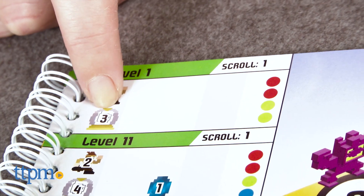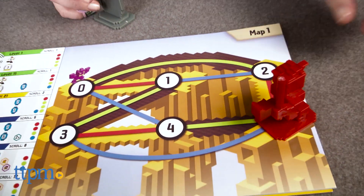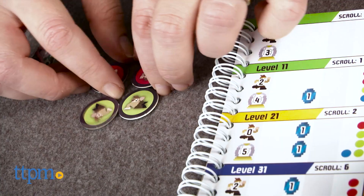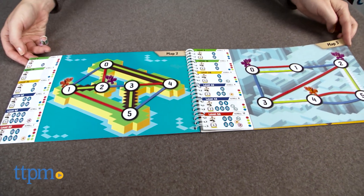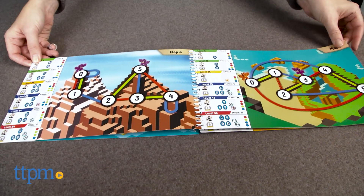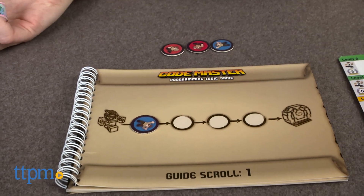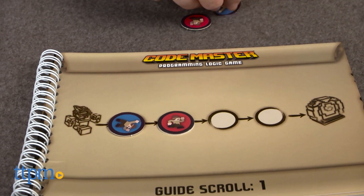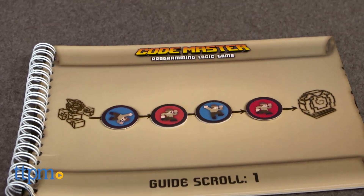To solve a puzzle, create a sequence of action tokens that get your avatar from the starting point to the portal, collecting any crystals along the way. There are ten maps to follow that can each be played six different ways at multiple difficulty levels. The maps tell you how many action tokens you can use and where to put your avatar, portal, and crystals. Then use the appropriate guide scroll to fill in the blank spaces with the action tokens. The back of the instruction booklet includes a solution guide so you can check your answers.